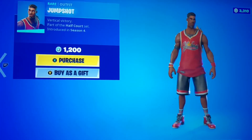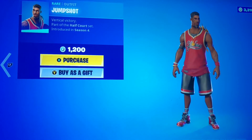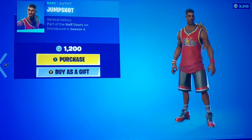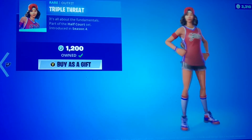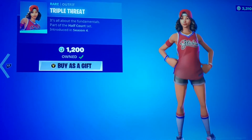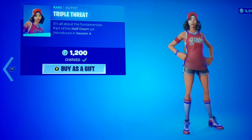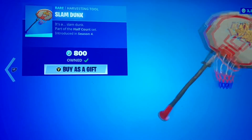And of course we got the OG basketball players. You got Jump Shot, the Triple Threat — which I feel like everybody likes the female version better, which I wouldn't blame you. I like that they're playing for the gliders because it's hilarious. It's a little Fortnite reference. We get the Slam Dunk emote.